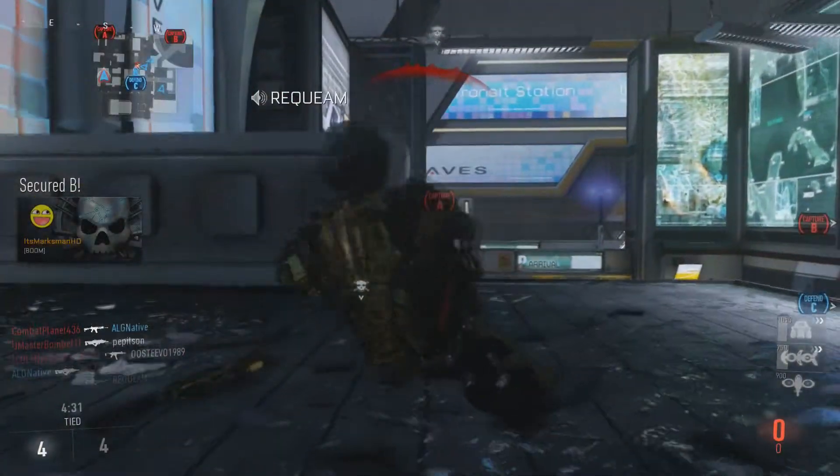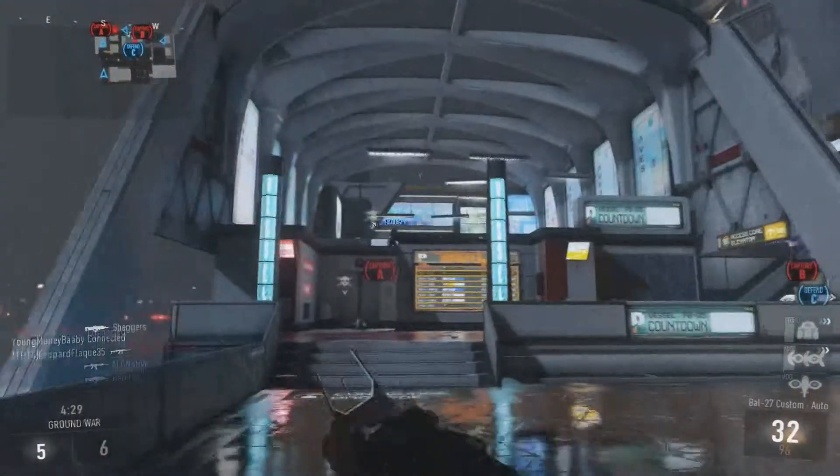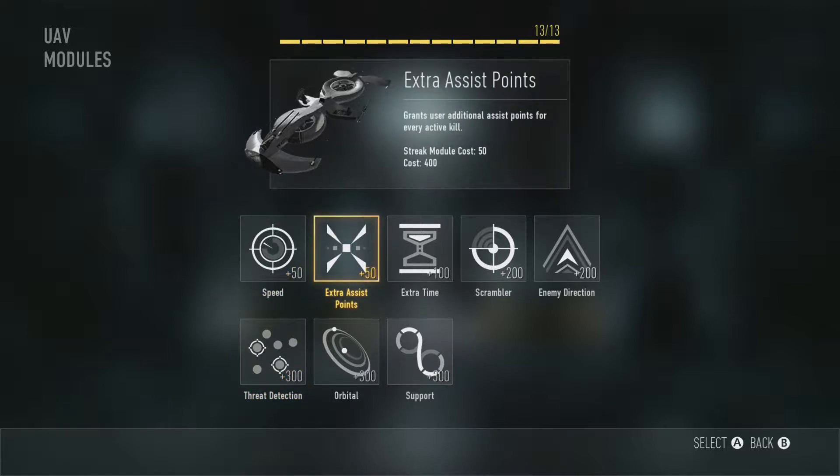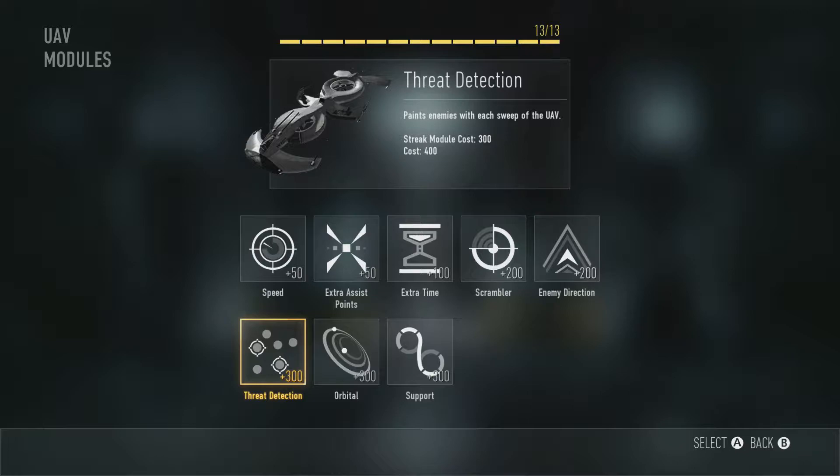So the best scorestreak in my opinion is the UAV, but not just base UAV — it needs to have a couple of add-ons. The add-ons I like to run are extra assist points, which gives you more points whenever someone kills an enemy while your UAV is up in the air. Then I like to have threat detection, so that for every sweep the UAV takes, you can see pretty much everybody on the enemy team and where they are, which is super good.